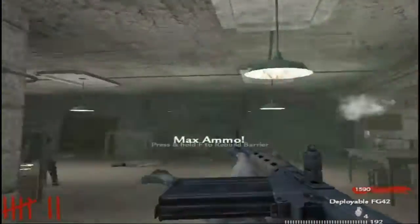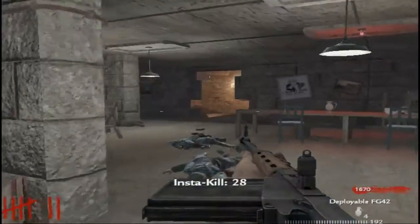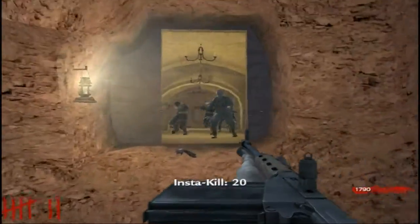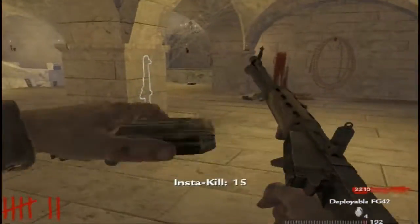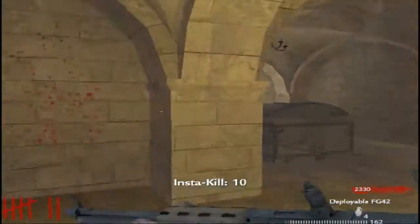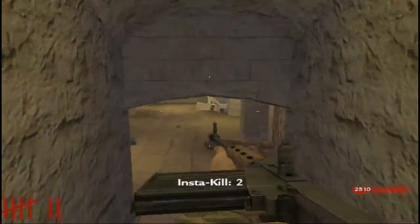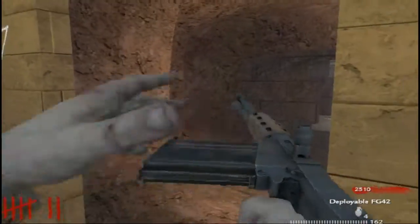Reload and max ammo. Oh, instant kill! Of course there's instant kill and there wasn't a zombie around. I get too cocky with it sometimes when I get instant kill. I'm surprised I haven't died yet. We have $2,000 — what can we do next? We really can't do anything next. I'm thinking my objective is going to be trying to get that ray gun and lasting to maybe round 15 or 20. And then after that the video might be over, because I thought this map would have had more objectives than it did.